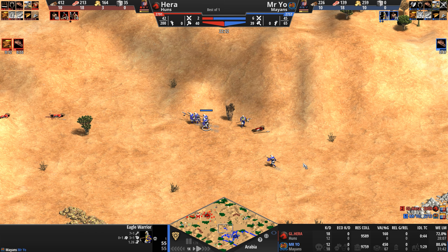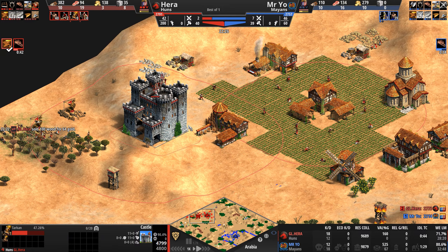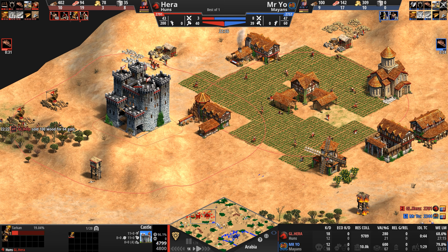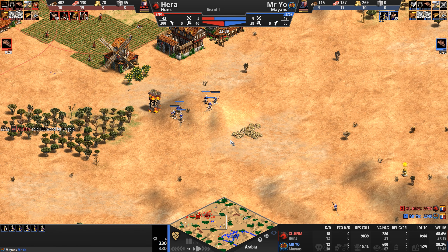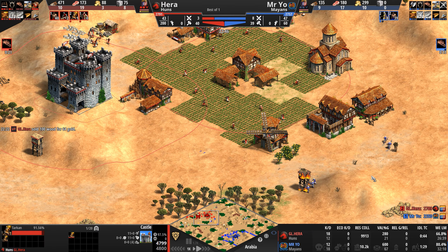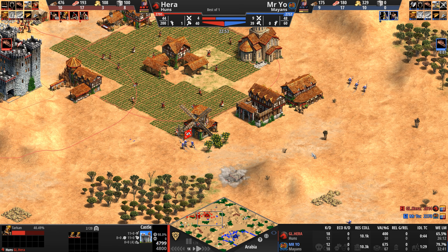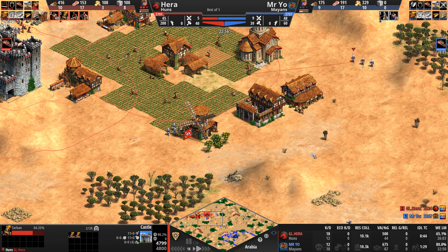Sometimes, like all of us, I doubt myself — and that's doubt spelled D-O-U-B-T, not D-A-U-T. We've got a castle and Tarkins. That was not on my bingo card. Hera perhaps was expecting plumed archers, in which case the Tarkin is the absolute perfect unit with its high amount of pierce armor — a base of 3 or 4 pierce armor.